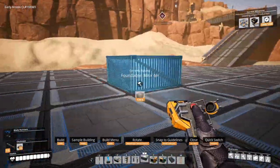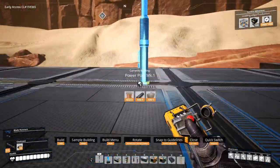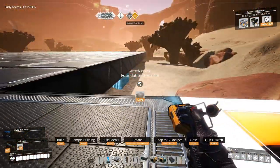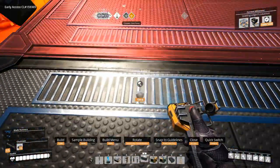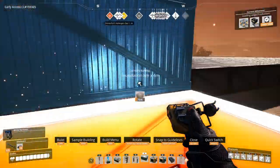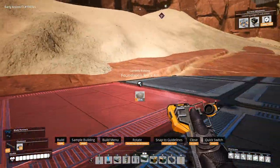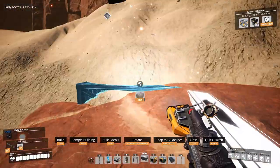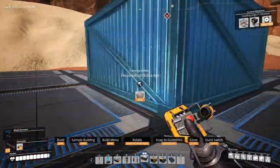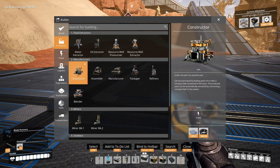We got more room to work with. I need to make a bunch of constructors over here because I don't have access to steel, at least in this part of the map. Damn it — I thought it took a higher dingat, but no, I need steel. It's only a minor setback though, I just have to do something like this. Let's do constructors here.